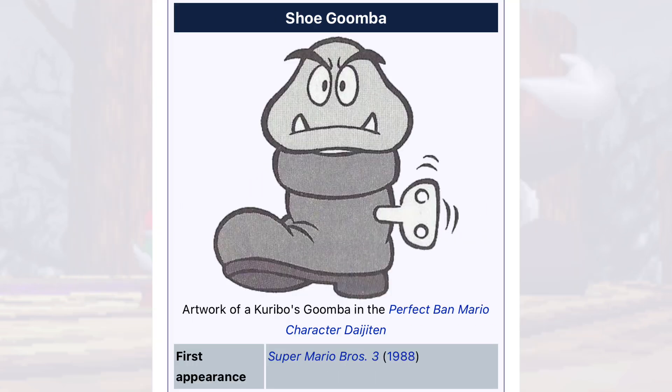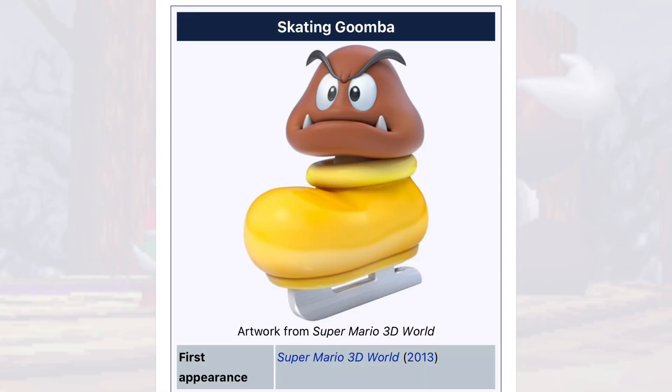F-tier has two things — very similar things: the Stiletto and the Shoe Goomba, which are just borderline kind of dumb looking. Moving into D-tier, we've got the Skating Goomba, which is very similar but has a winter aesthetic, so it's better automatically.